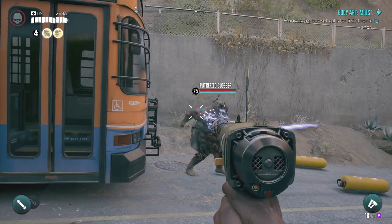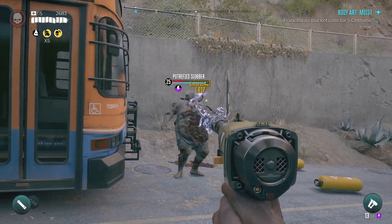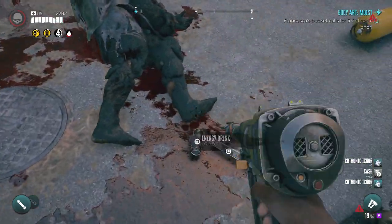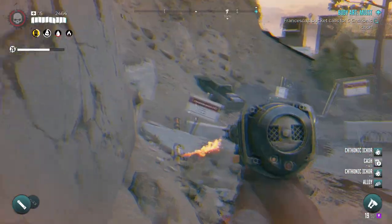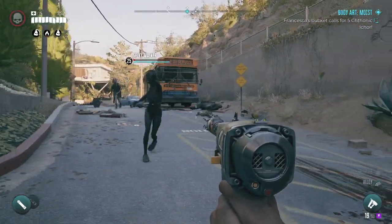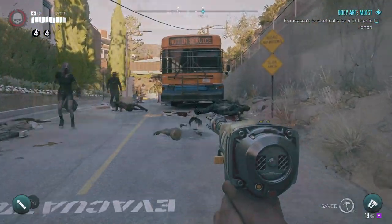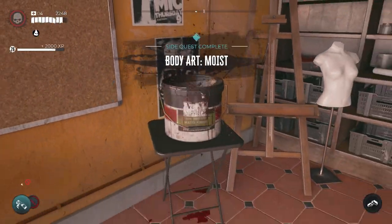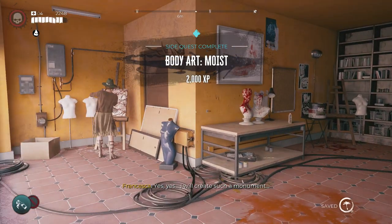I needed five and I got two from this one, so I fast travelled away and then fast travelled back and another slobber spawned — you can just keep doing that. If you don't have any of these parts to put in the bucket, you'll just have to go kill certain infected special zombies. So I've gone back, put that stuff in the bucket and that's done for now.